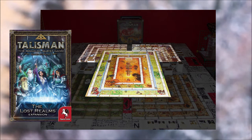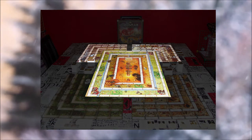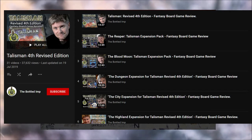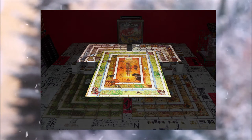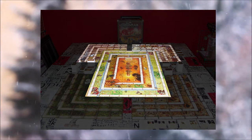The city has lots of shops — you can check out reviews on YouTube and look for The Bottled Imp, who does the best reviews of all the box sets, so you can decide what you want to get. It's very pick-and-choose. Pegasus have picked up the licence now, so you can get all of the things including the tunnel system that links the city to the dungeon.